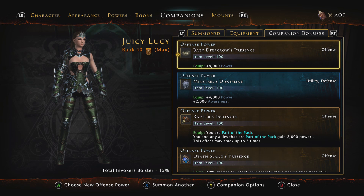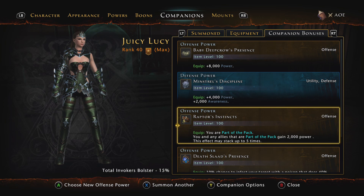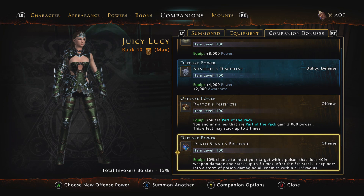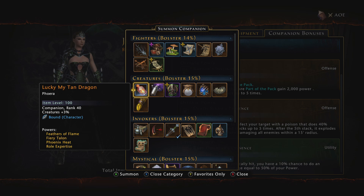I'm still using: offensive power of the Baby Deep Crow's Presence for 8,000 power; the defense power of the Minstrel for 4,000 power and 2,000 awareness; the offensive power of the Raptor's Part of the Pack for up to 10,000 more power; and the Death Slaad's offensive power for a 10% chance to infect the target with poison. The one I changed out is I stopped using the Hunting Hawk and now I'm using the Baby Owlbear's Presence — if you fail to critically hit, 10% chance to deal damage equal to 50% of your power, which hits for around 100,000 damage for me.